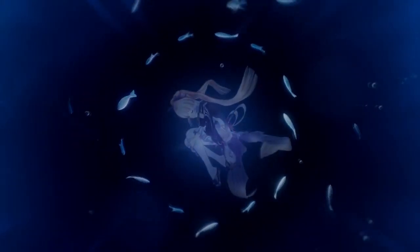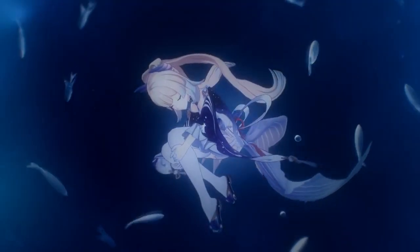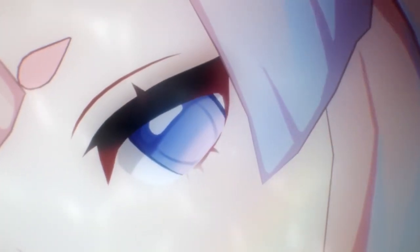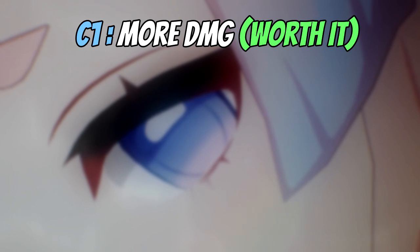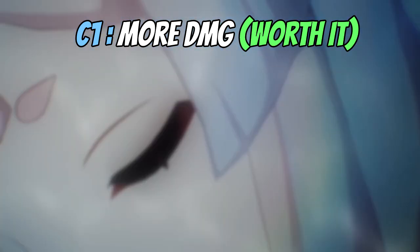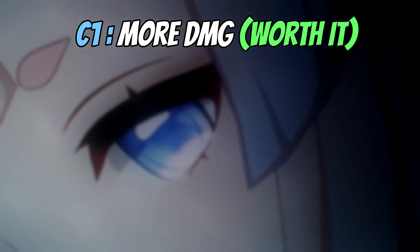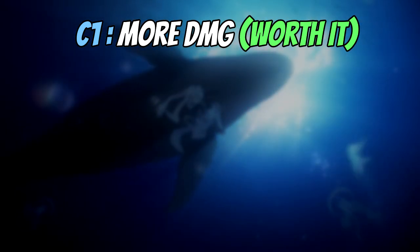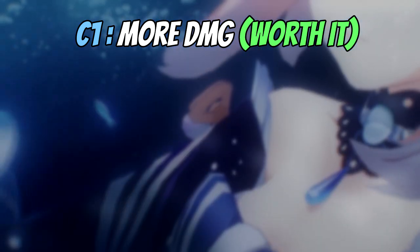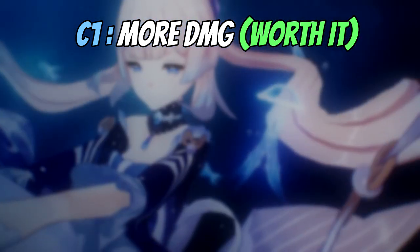Starting off with her constellations, I'll explain them quickly — just what they do and whether they're worth it. The first constellation releases a fish that deals 30% of your max HP as damage. This is a huge damage boost, and I'd recommend it over her weapon. C1 is definitely a pretty good constellation.